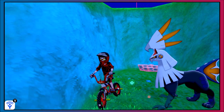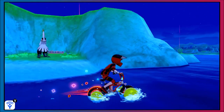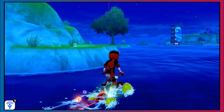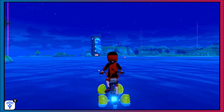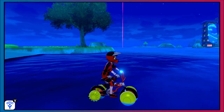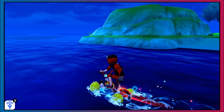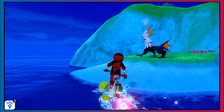The Blastoise den is hidden on an island in the Stepping-Stone Sea. You have to go behind one of the island areas to find it, but it's really close to a fly point. Go to the Tower of Waters, line yourself up between those two rocks, and come this way. The island looks normal in the front, but when you go behind it, that's where you find the Blastoise den. The same rules apply as for Venusaur.